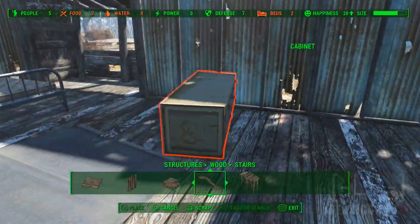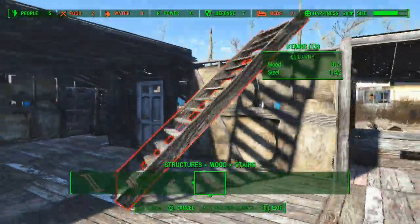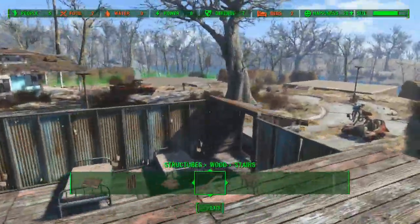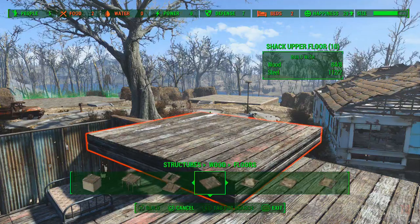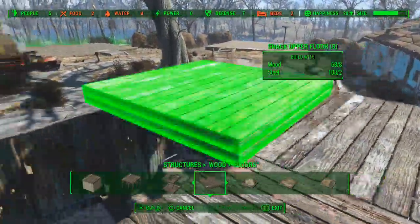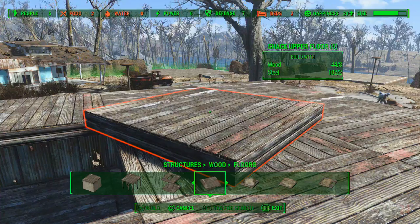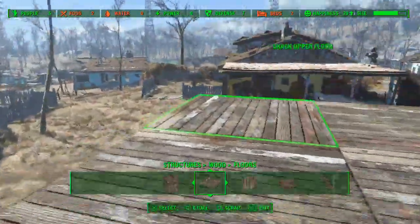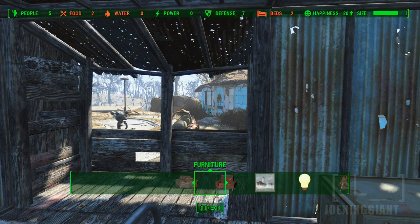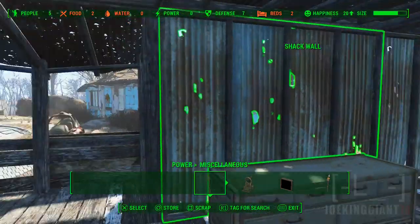I gotta move my cabinet. There we go. Now we gotta show the second floor going on — so this is pretty cool. See, if I hadn't organized the bottom floor it would have been all messed up. There you go, now we got something going on here. I'll think of something along the way. For now we need more beds. Oh yeah, I need to get a recruitment beacon.